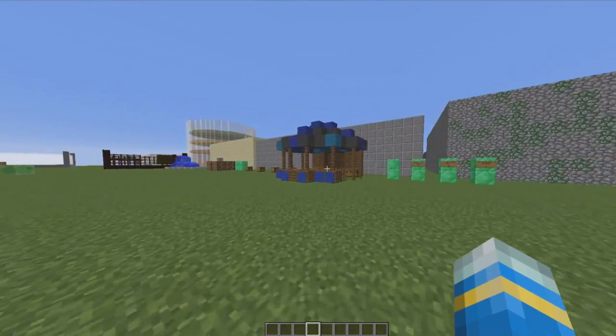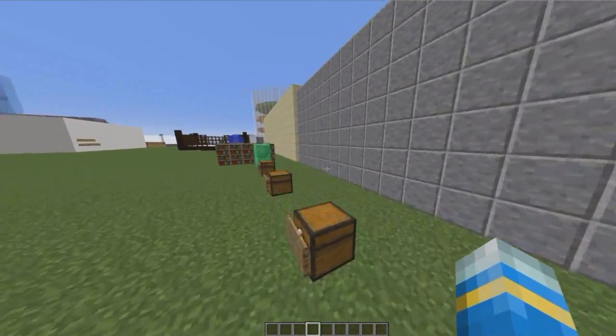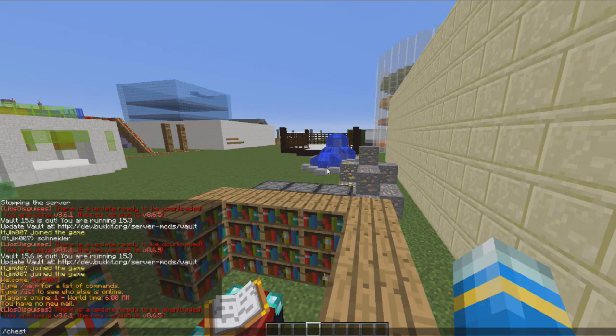Hey guys, welcome to another plugin tutorial and today it's on Chessmaster. This is a really cool plugin where players can have their own virtual chests by doing the command /chest followed by a number.